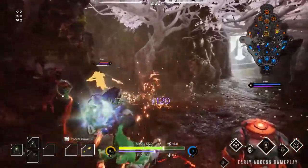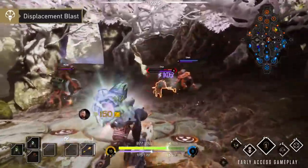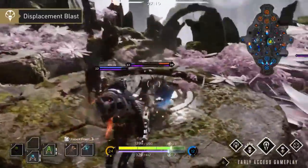Grimix has a ton of utility built into his kit. Displacement Blast fires an energy ball that knocks enemies away from the explosion. Use this to displace your targets or to knock away incoming threats.